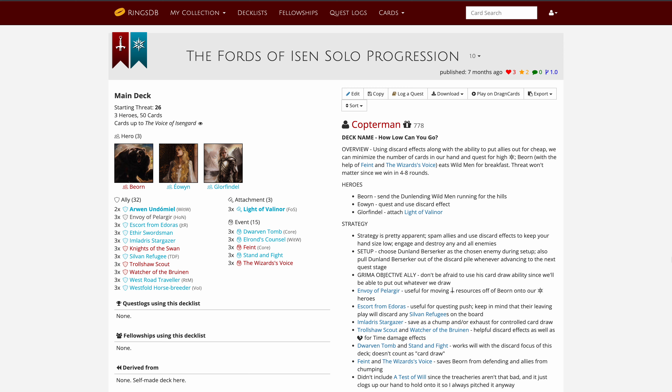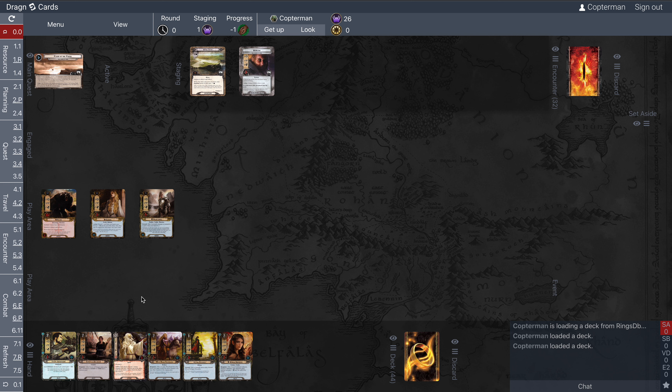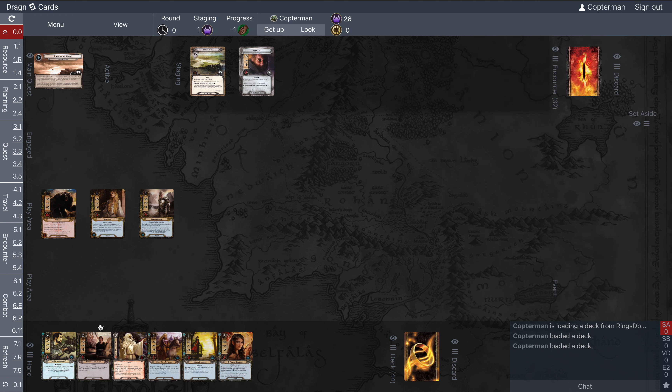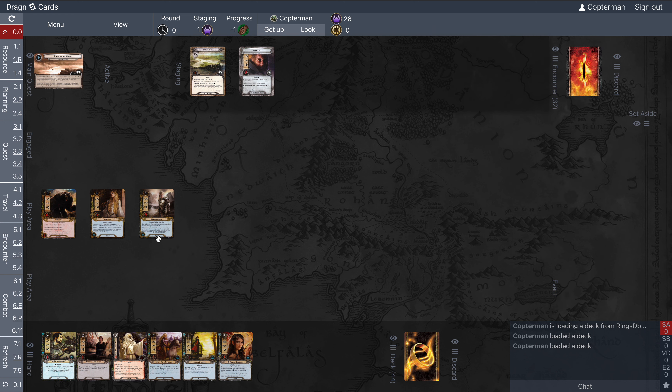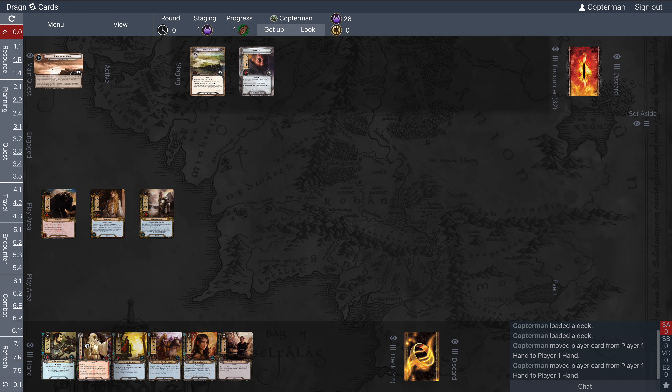This is not a difficult quest; it goes pretty quickly. Let's get to it. We'll look at our opening hand — it's good to have Light of Valinor, but you don't have to. It's most important to look at your deck and think: do I have cards I could use? In round two I could play Envoy of Pelargir and sort of power spirit resources. This seems like a good opening hand, so we'll just keep it.